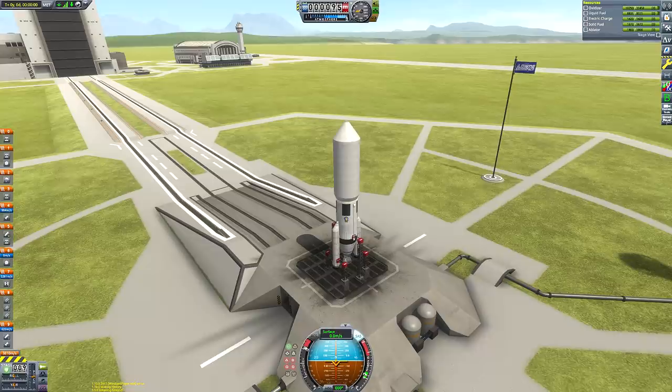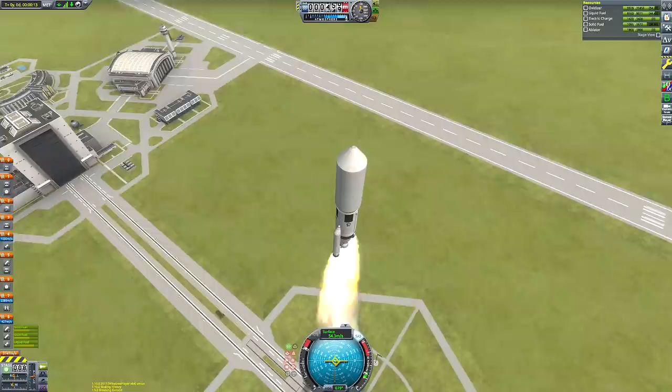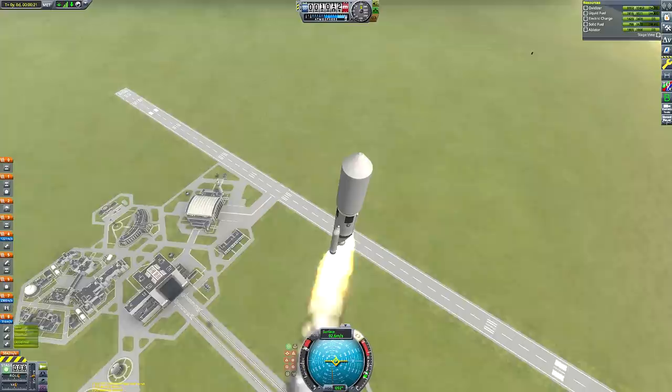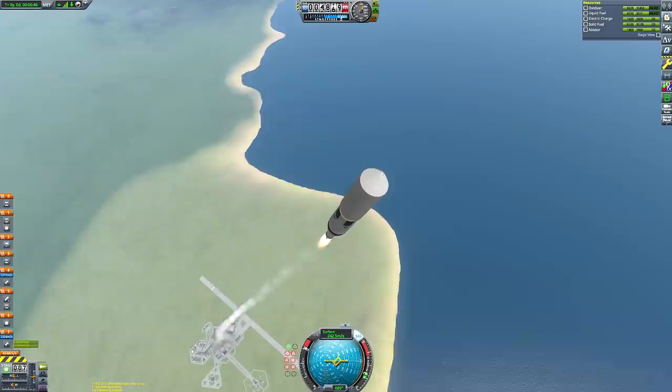It just looks cool, and we can see that for ourselves as we cut along to the launch. I have a service bay just above the poodle engine of the upper stage that contains a probe core, just to give us a control point that points in the direction of our center of thrust. Controlling from the Dragonfly would be very difficult because the nav ball position would be placed horizontally rather than in line with the center of thrust. That's why when designing wacky crafts, I sometimes stick a junior-sized docking port somewhere in the middle just to have as my control point.